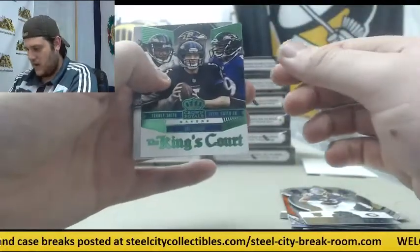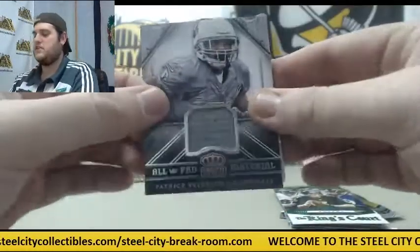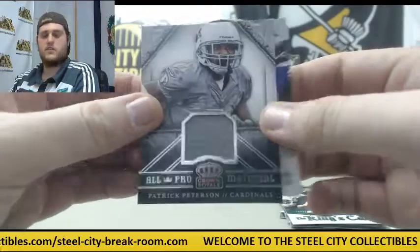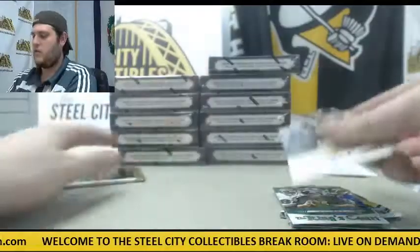Kings Court — Torrey Smith, Steve Smith, Joe Flacco. For the Cardinals out of $4.99 — jersey swatch, Patrick Peterson. Kings Court: Peterson, Bridgewater, Patterson. Shane Scove rookie. Le'Veon Bell.